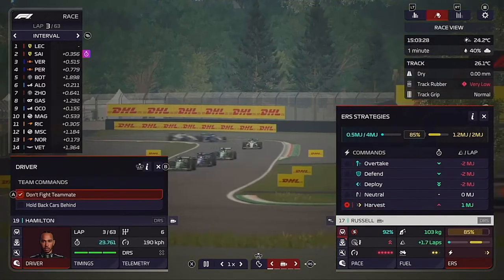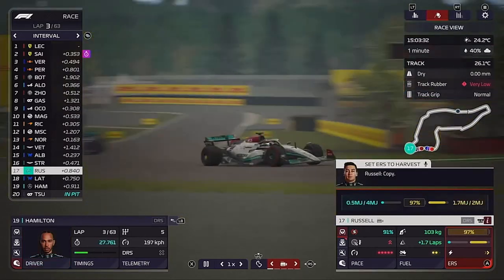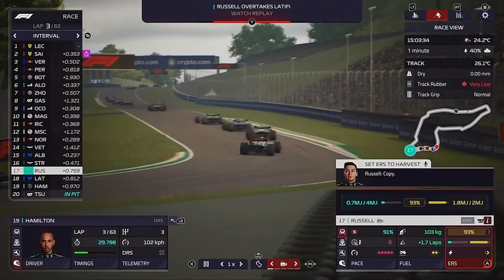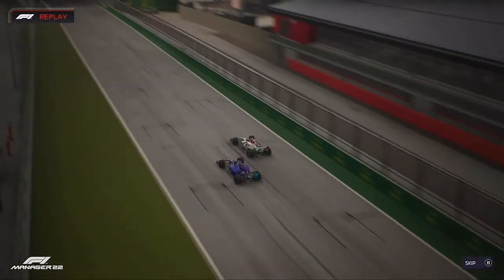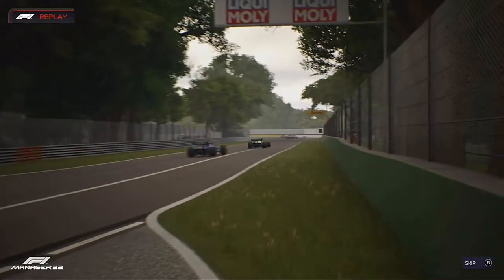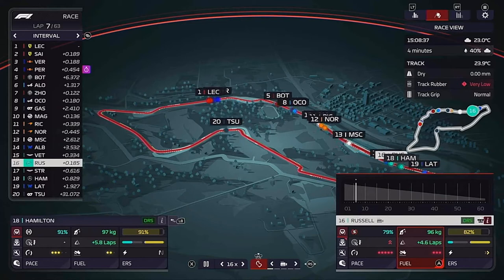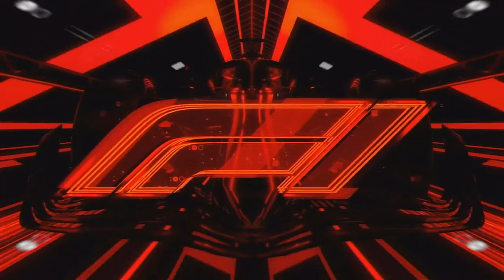We can tell George to start pushing again and also harvest that energy. Now we just need Lewis to get past Latifi, and a couple of laps later he does overtake him. You can see the amount of time lost because of it, and now we're just going to skip on a bit and leave him to it.